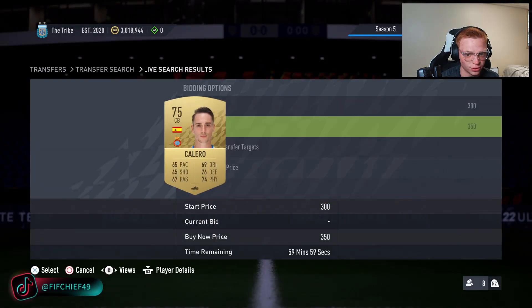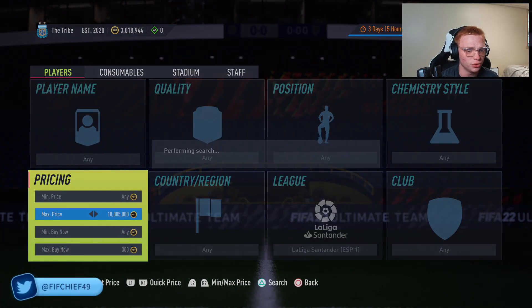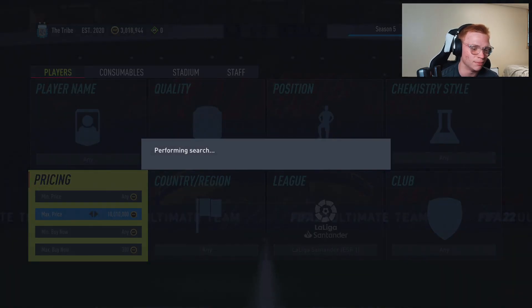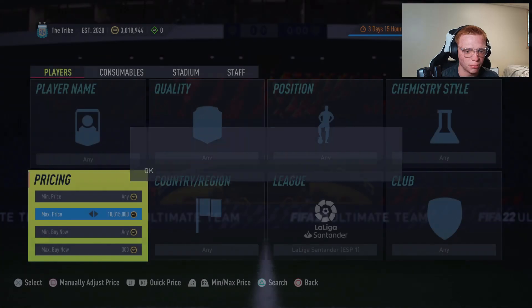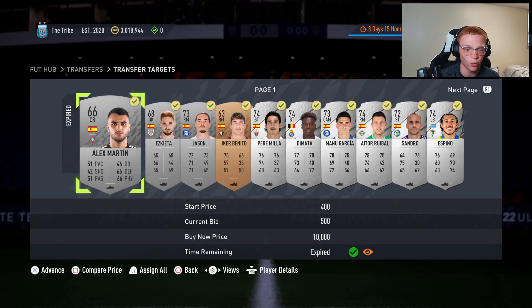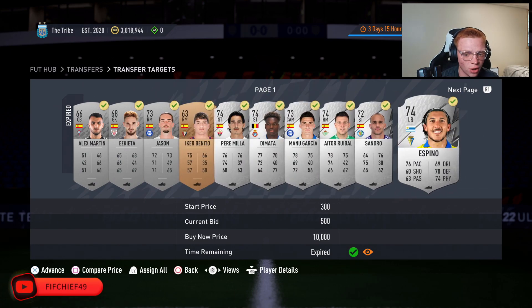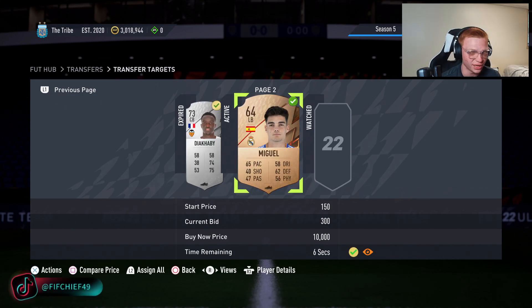There might be a couple of golds that pop up — they'll still be profit — or you can set this to 300 and there will only be bronzes and silvers. You won't see as many because you're searching at a lower price, but this will show bronzes and silvers that pop up for 300 or less. We picked up 12 cards: bronzes for 300, silvers for 500 a piece.